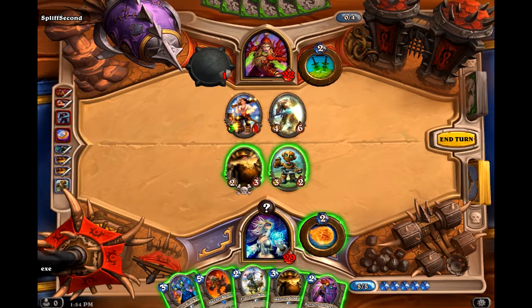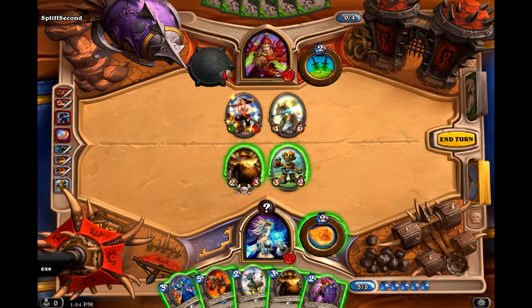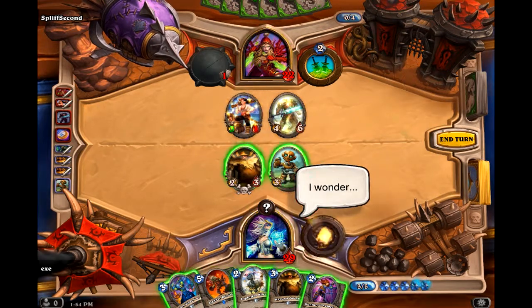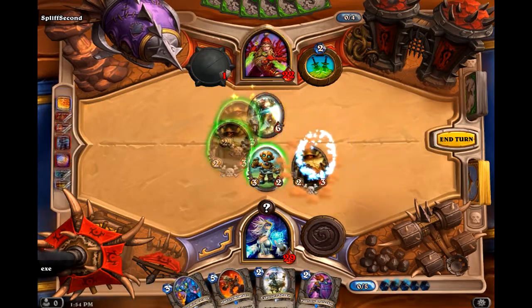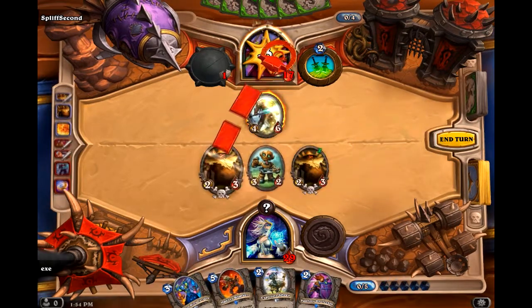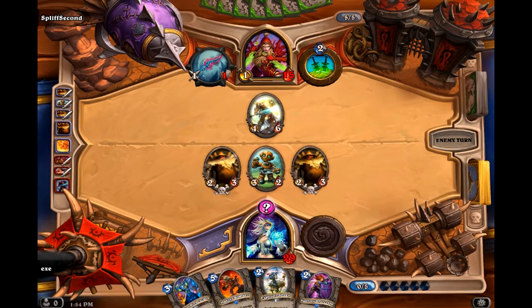Could drop another Harvest Golem or Fire Blast — that's probably the best move here. So we'll Fire Blast that, drop another Harvest Golem, and go for the face. While we've got the Wind Fury, we're actually taking down quite a lot. At least with a Rogue, it reduces the amount — so he's going to be able to use weapons, assuming that he doesn't have any heal.